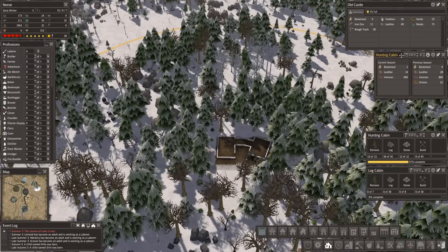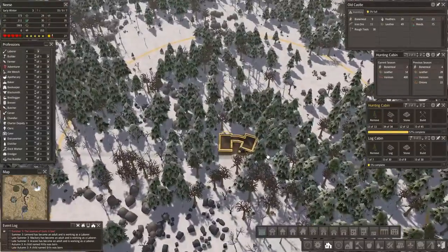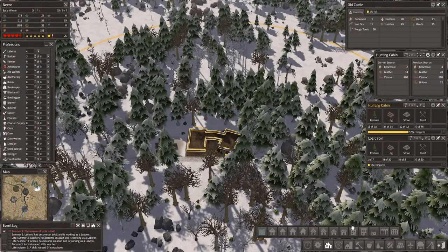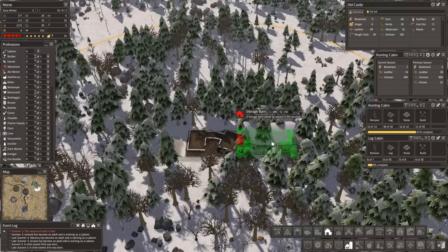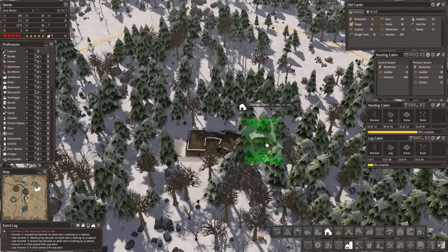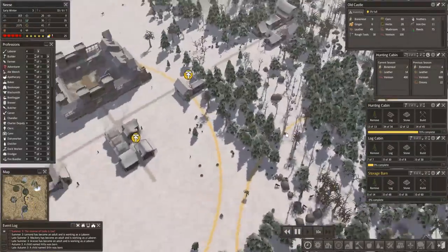Forest is large — yep, that's fine. Let's move those up. Then we just need a little storage area here so we don't have to walk all the way back to store stuff. Rather than a stockpile, let's go for a little barn — food, clothes, textiles, tools. Let's go for one of these barns because we know they work well. Good, that's going to keep them busy for a while. Now let's speed things up a bit.